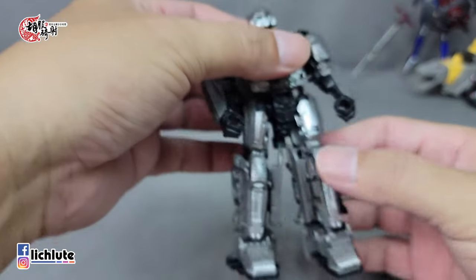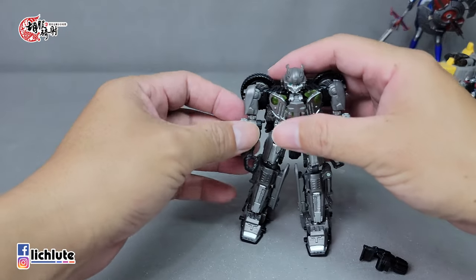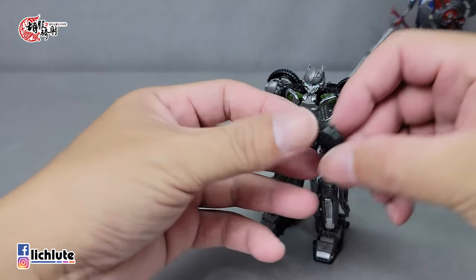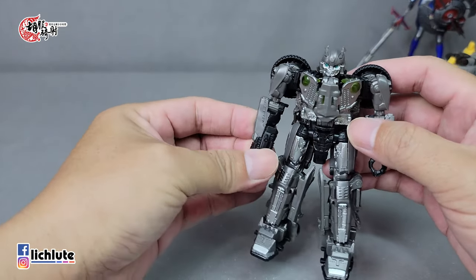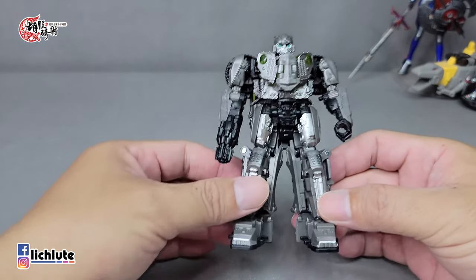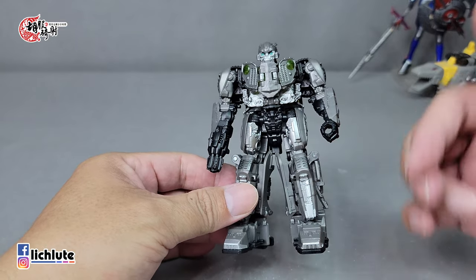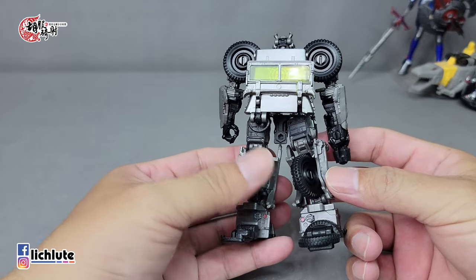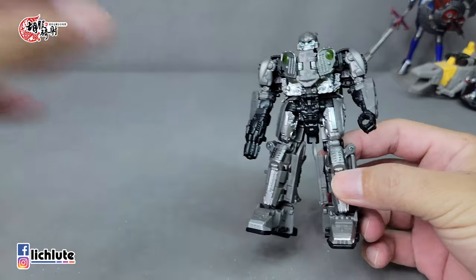胸口往前面推到底，后方这个地方有两个凸扣进内部一个小凹槽，往上推到这个部件差不多按下去就行了。然后手臂的额头肌稍微转动一下，方向盘可以塞进内部去。这款巢穴配色的大黄蜂就算完成了。整体关节比较偏紧，跟初版黄色配色相比可以说完全不相上下。整个银灰色配色没有所谓色差问题，得到很大的解决，颜色也蛮协调的，整个配色很成功。